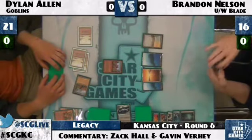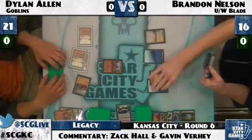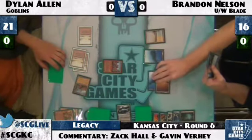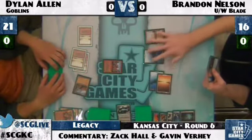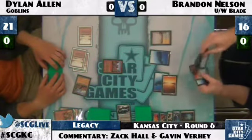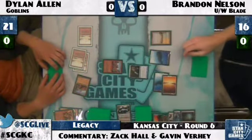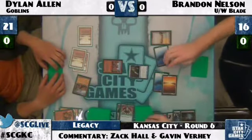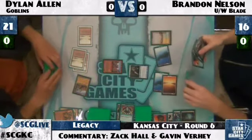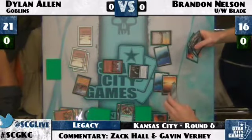Brandon is in a bind: he can lose both spells leaving himself only an island, or wait one turn until he has five mana to hardcast Force, or he can Snapcaster Brainstorm to find another blue spell. He plays Snapcaster Mage targeting the Brainstorm and will Brainstorm — drawing Jace, a Spell Snare, and a Tundra. He can put two cards back, Force the Ringleader, and then cast Jace next turn. That's actually awesome for Brandon.